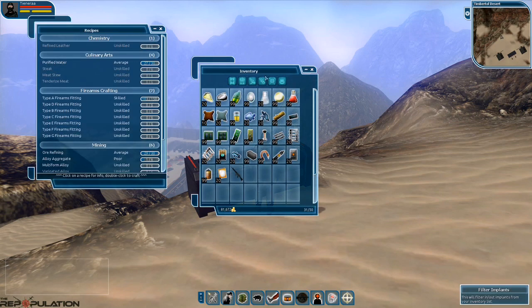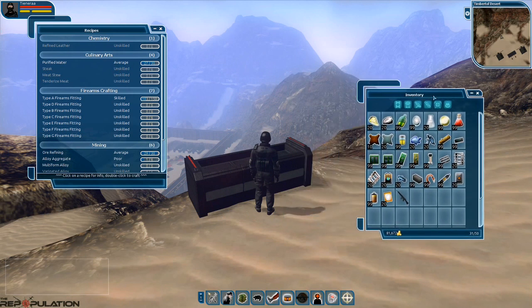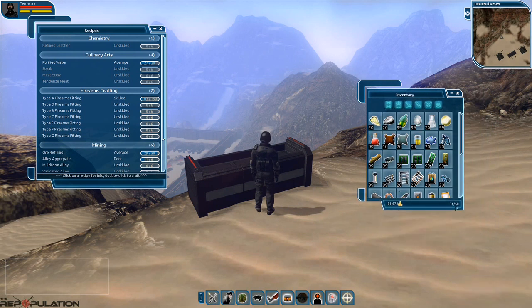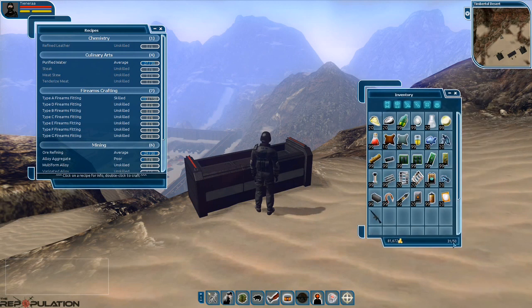We're going to right-click on this crafting station to pop up some information about recipes and inventory. We're going to move the inventory over here. You'll also notice that we can adjust the size of the inventory using the upper left and right hand corners to adjust how much of the inventory you can see. We're going to leave that alone.